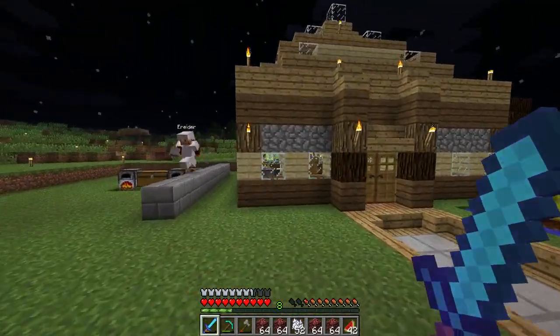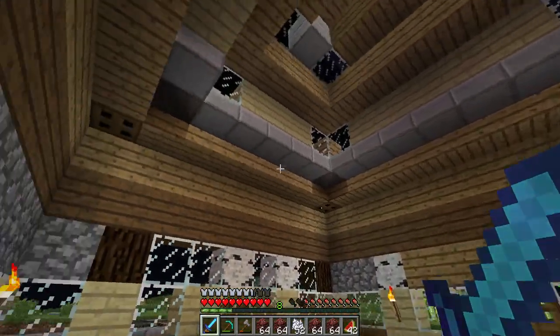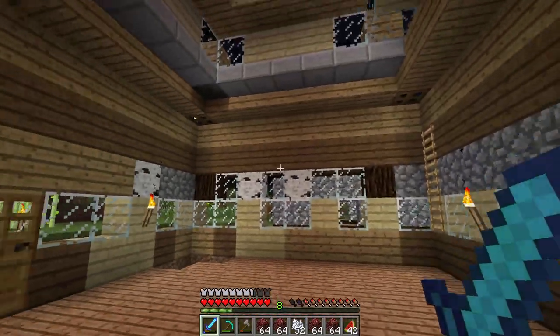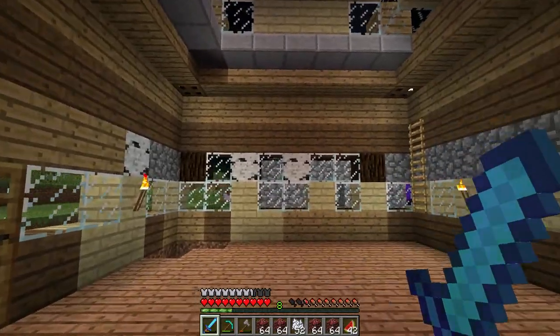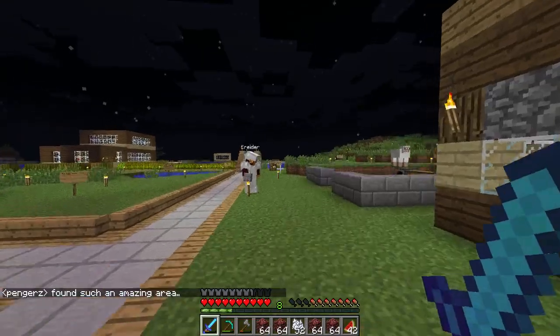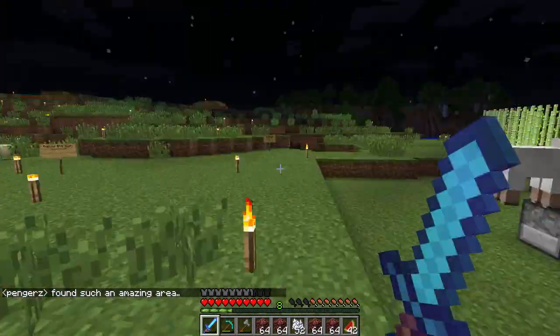This is Cade's house over here. Way too many varieties of wood, if you ask me. Interesting patterns, but it looks very strange. The people on the server of varying skill levels is probably a good way of putting it, so some houses are better than others.